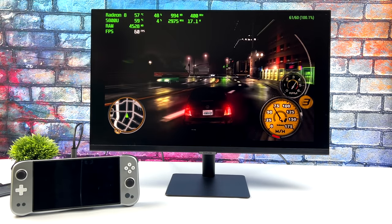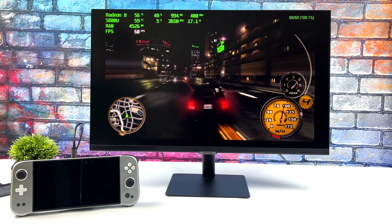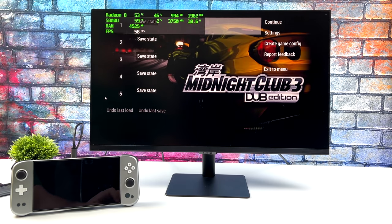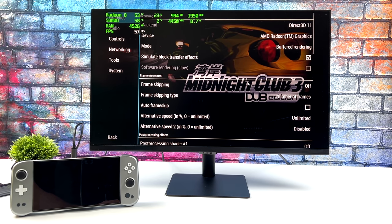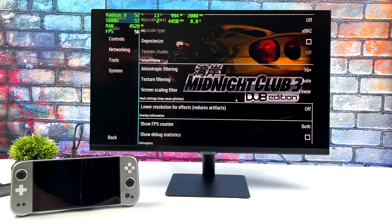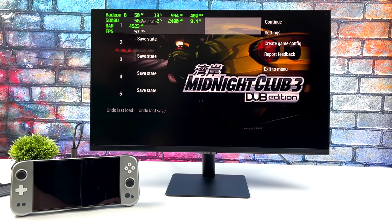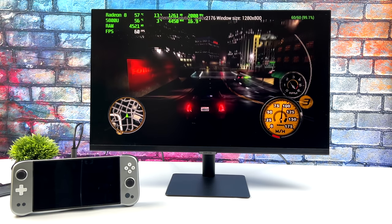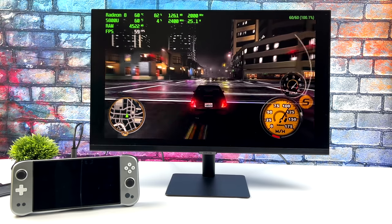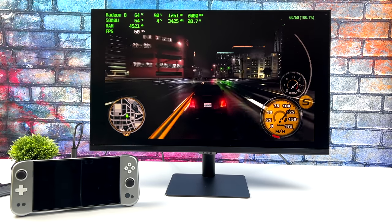For PSP upscaling over HDMI, here's Midnight Club 3: Dub Edition — one of the harder PSP games to emulate. We're at 5x resolution using the DirectX 11 backend with no hacks. I went ahead and pushed it up to 8x resolution, and it actually worked out pretty well. We're pulling about 25 watts from the 5800U and holding 60 FPS.